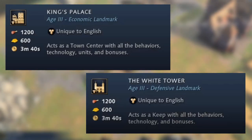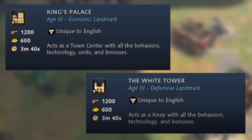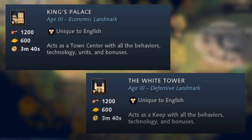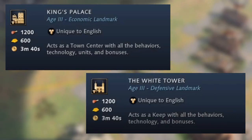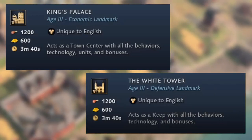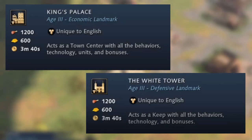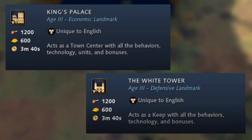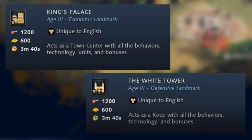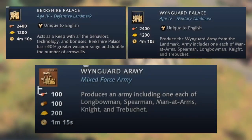The White Tower acts as a keep with all the behaviors, technologies, and bonuses of a keep — it looks like a keep and can be upgraded. If you're going for a defensive Network of Castles strategy, combined with town centers that fire twice as many arrows and defensive landmarks throughout your town, it's going to be extremely difficult for enemies to raid your base.